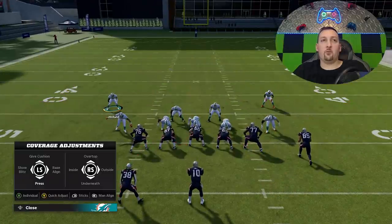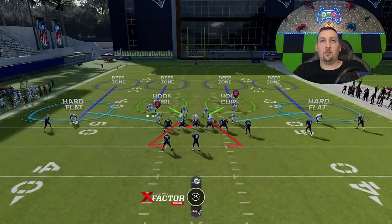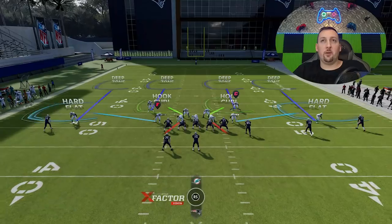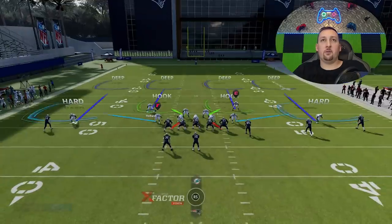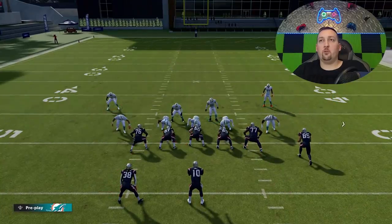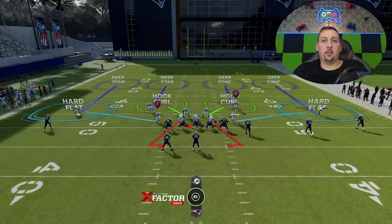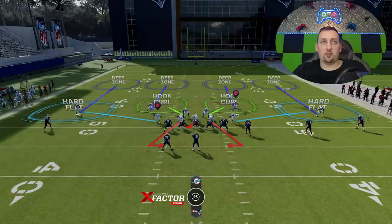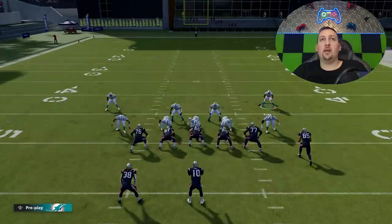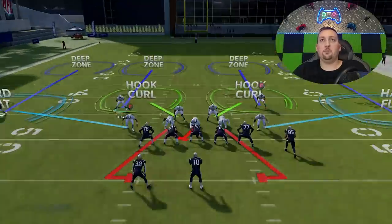The last step is I'm going to hit Y/Triangle one more time and go underneath for hard flats. This is going to be my look — an absolute shutdown run defense that also gives a lot of really good pass coverage. I can back the cornerbacks off if I want, but ultimately you don't want them in a position where your opponent can run streaks past them if they're fast enough. As far as the run defense and pass defense over the middle, everything's pretty much going to be shut down.